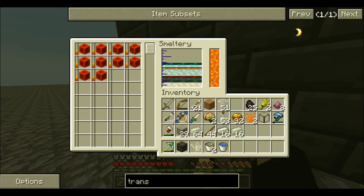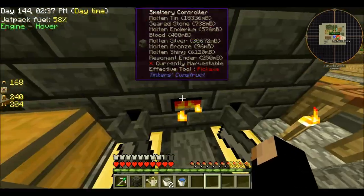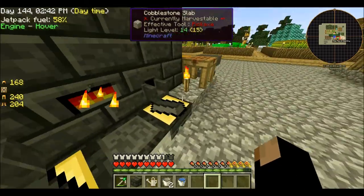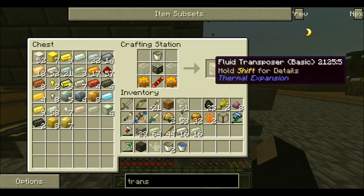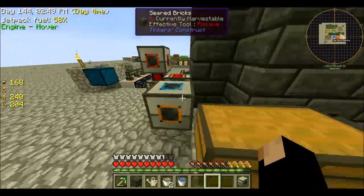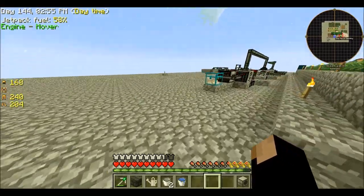This redstone is taking forever to smelt down. What I'm doing is smelting down redstone to make destabilized redstone, so I can take it and put it into this fluid transposer along with empty redstone flux ducts to make full ones, so we can make our next tier jetpacks.